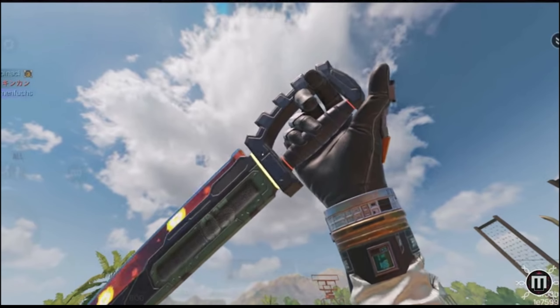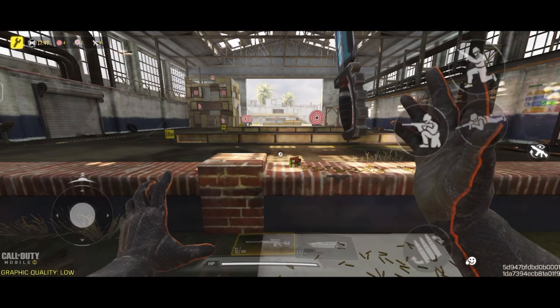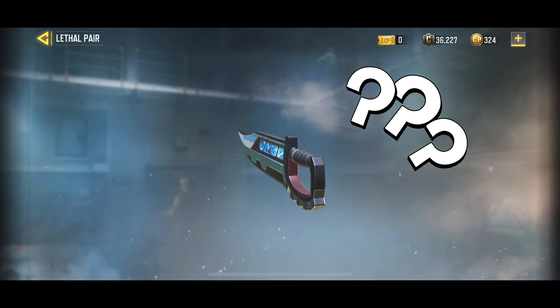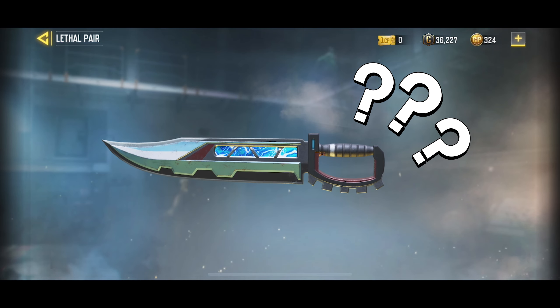A lot of people want the assault knife in COD Mobile because it's one of the best melee weapons in the game. People love the animation of the assault knife, especially when using it with a sniper — just have a look at how smooth and fluid it looks when you're switching. But the question is: how do you unlock this beautiful melee weapon in COD Mobile?